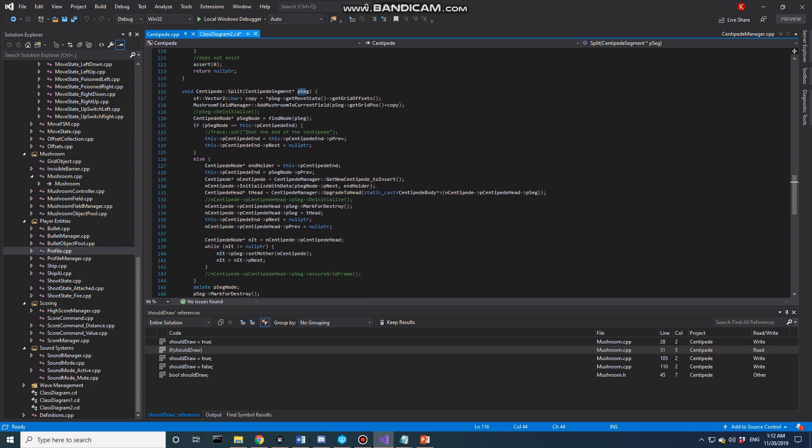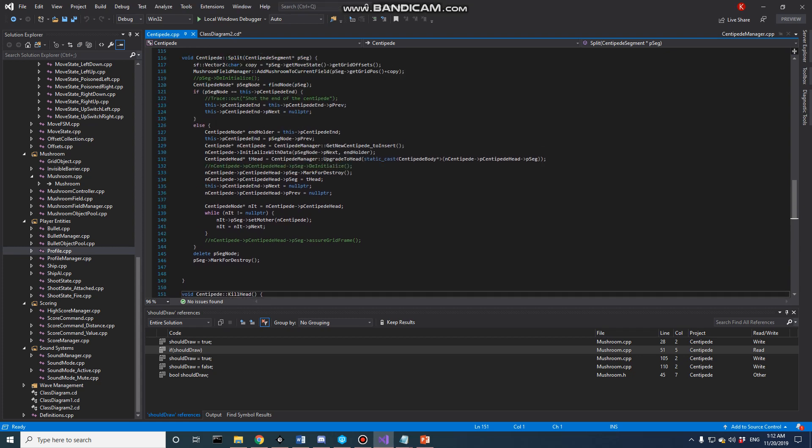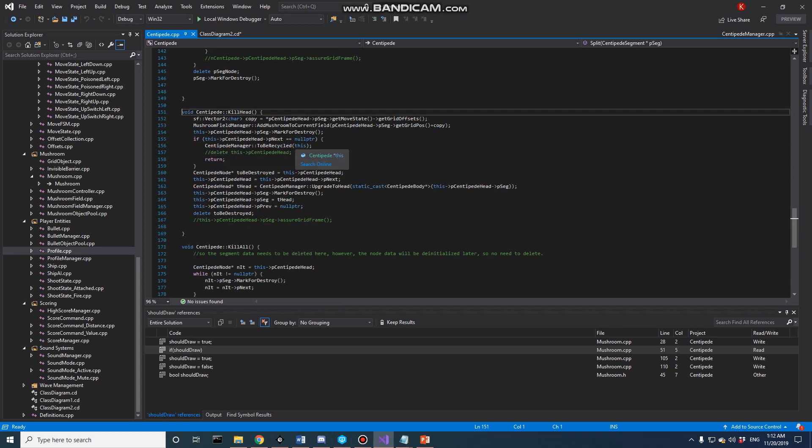We have a different implementation for when the head is killed. The split function only really takes in a centipede body. When the head is destroyed, there's less to do: if it's the only thing in the list, we just recycle it and return. If it's not the end of the list, we upgrade the head and shift the head pointer back by one.